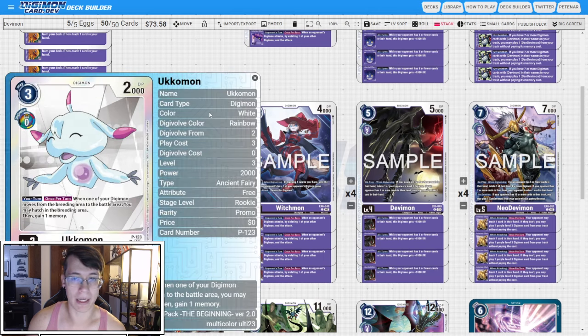I'm running three copies of Ukomon. The deck struggles a little bit with speed and I think this supplements that quite a bit. When one of your Digimon moves from the breeding area to the battle area, you may hatch in the breeding area then gain a memory. This really just makes sure we don't get choked out to one, and the turn we promote it we can swing it. If we have the Demi Merimon egg underneath it, we're going to get to start setting up our Devimons in trash, which is a really powerful opportunity.